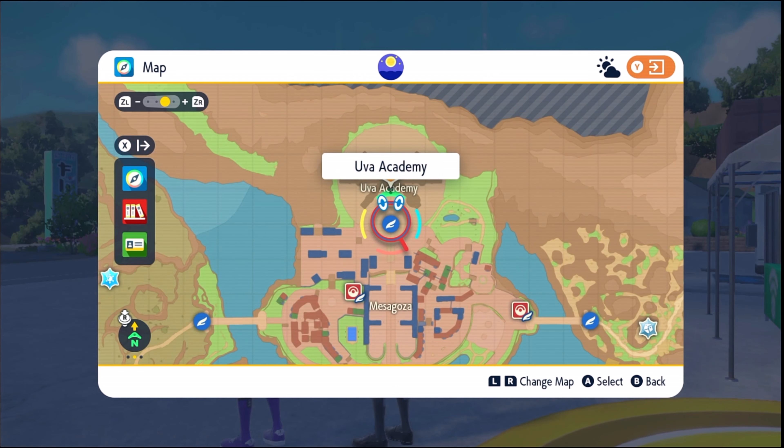Naraha Academy — 'Naraha' is Spanish for orange, and 'Uva' is Spanish for grape.